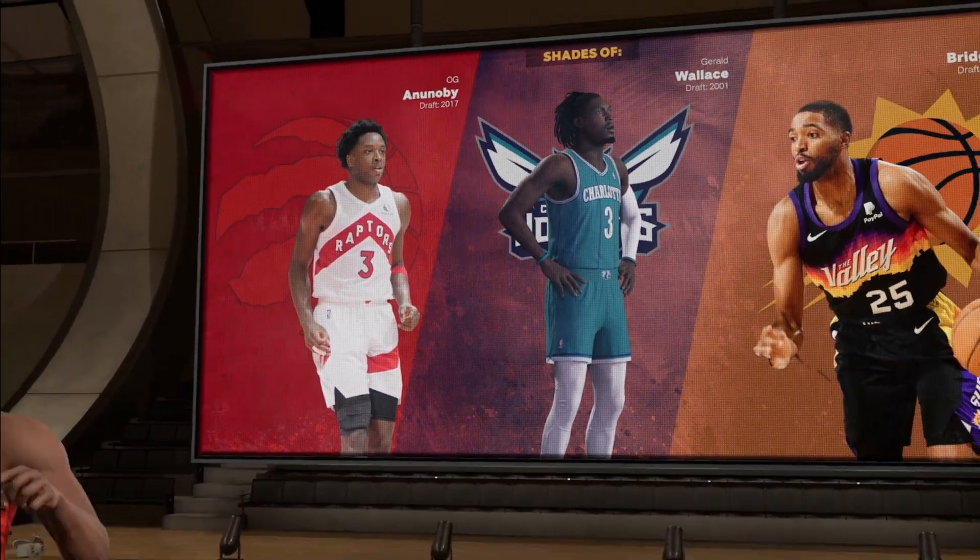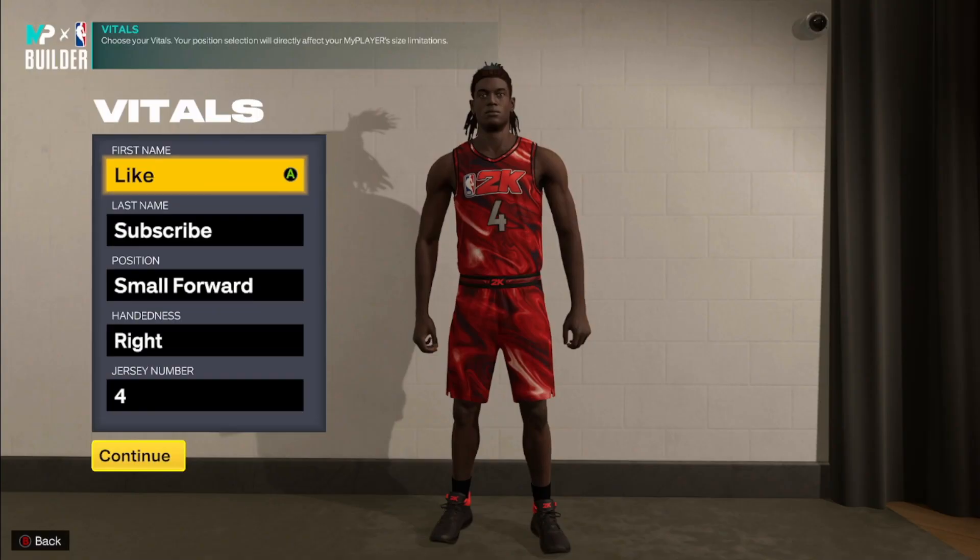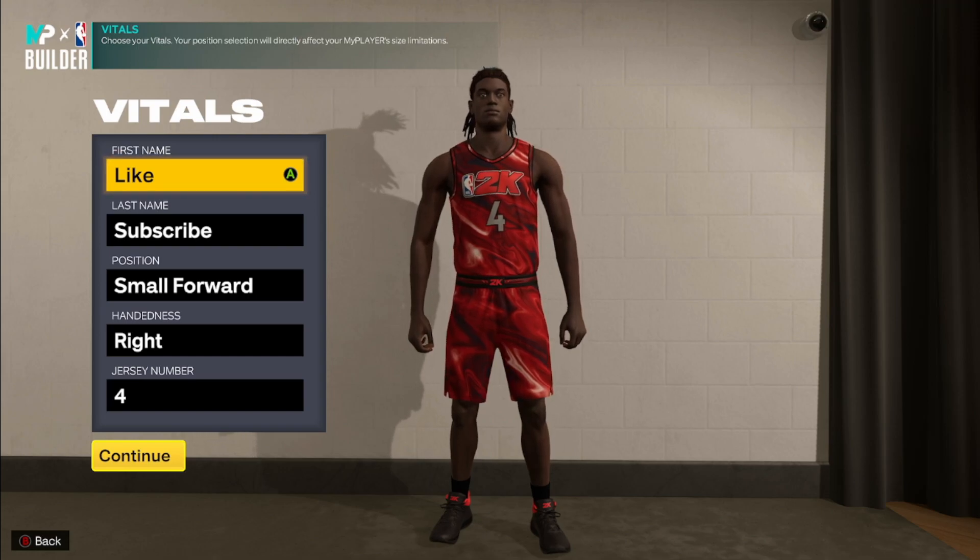Takeover-wise go with slasher, shot creator, sharp, and lockdown — those are your options. You could go with this combo or if you want to be more towards a lockdown type I would definitely still go with slasher. The build comes out similar to OG Anunoby, Gerald Wallace, and Mikel Bridges, and it comes out as a two-way three-point shot creator.